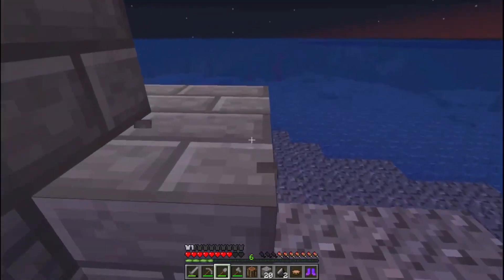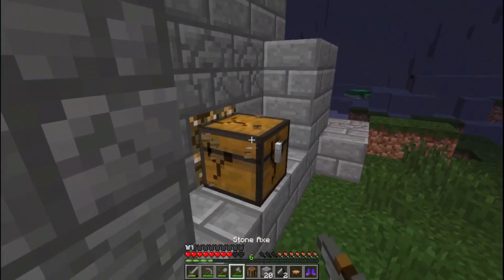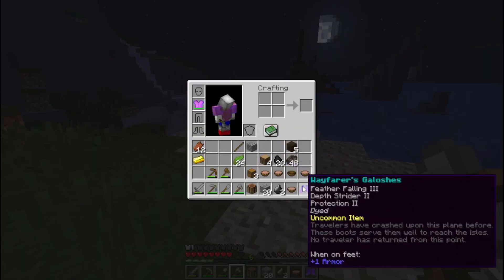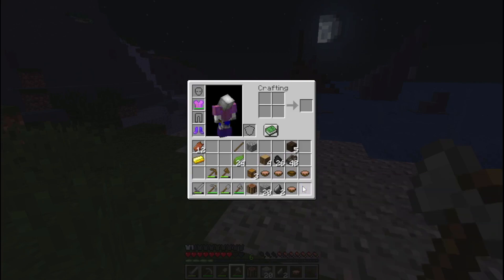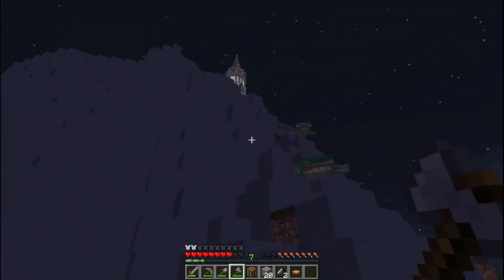We could actually set up here — might not be terrible. We need to look at those boots. They are called Wayfarers — an uncommon item. Feather Falling 3, Depth Strider 2, Protection 2. 'Travelers have crashed upon this plane before. These boots served them well to reach the isles. No traveler has returned from this point.' I was expecting speed, but no speed.